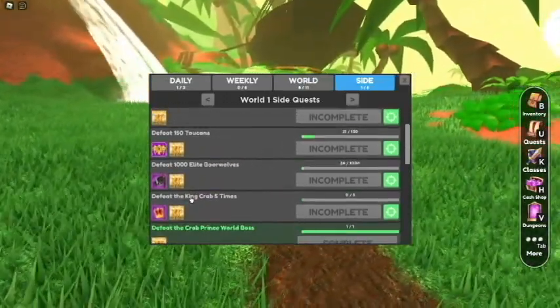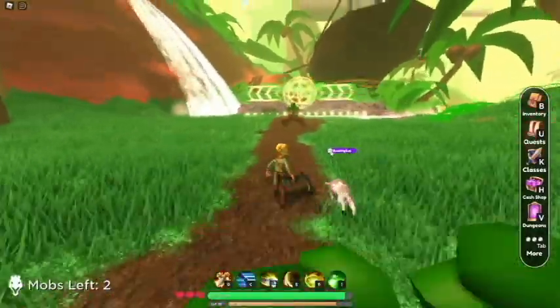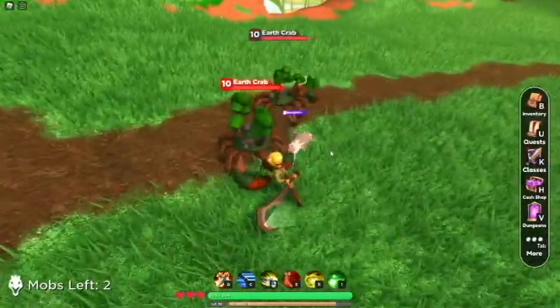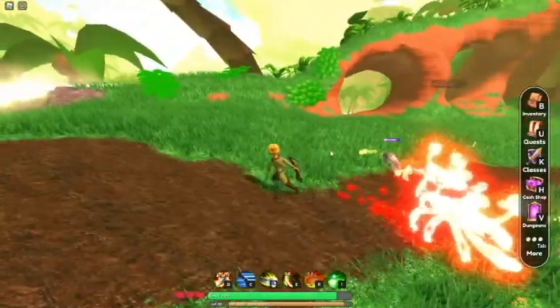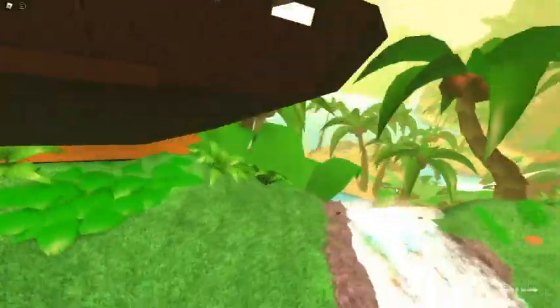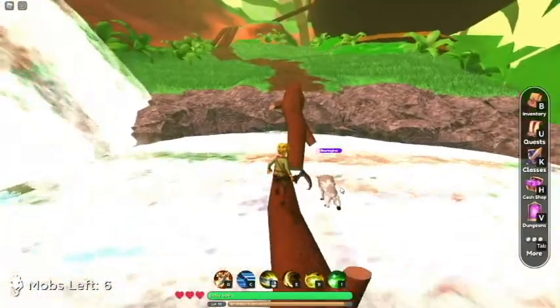Like some of them are world bosses, other than that there's a mount for killing a thousand of the direwolves. Let's just try and get through this dungeon as quickly as possible so we can get through the next dungeon as quickly as possible. Crabs are dancing — I like it, it's nice. It's a little crab party.